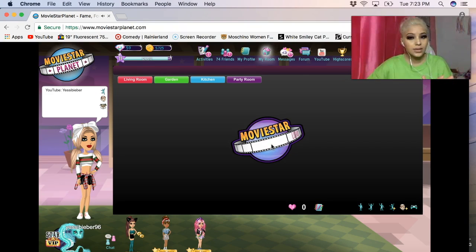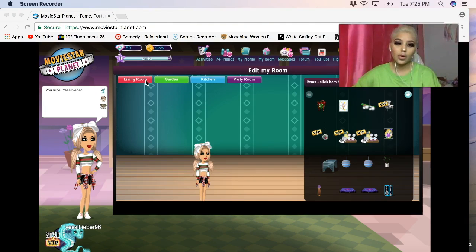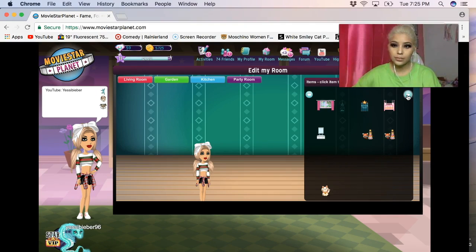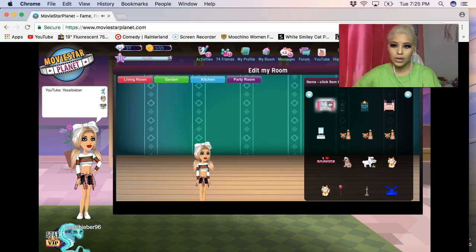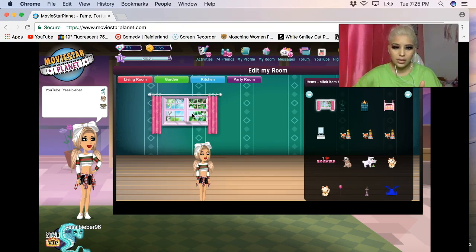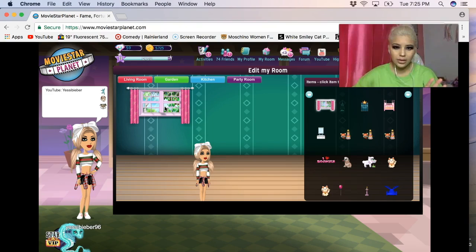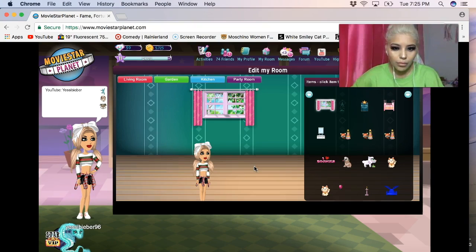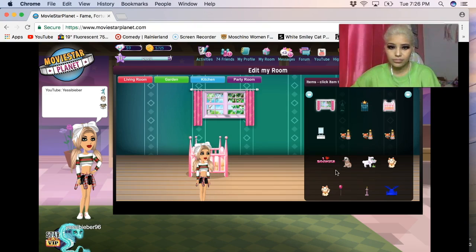I've never done anything with my room so I'm gonna be a noob at this, just like the whole game. I'm gonna start off with my living room. We need a window - can I change this background? I mean it's cute but I'm not really feeling it. My living room needs to be a little more, you know, pink. So we're gonna put the window right there.